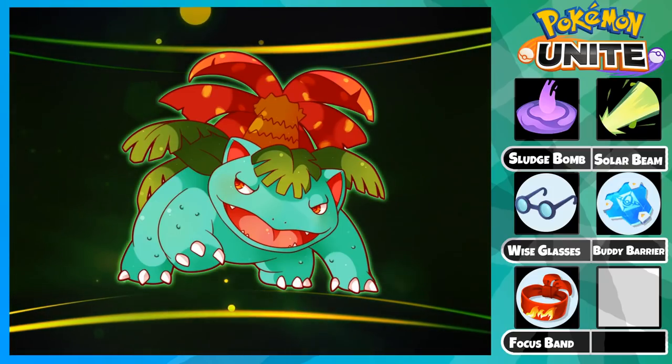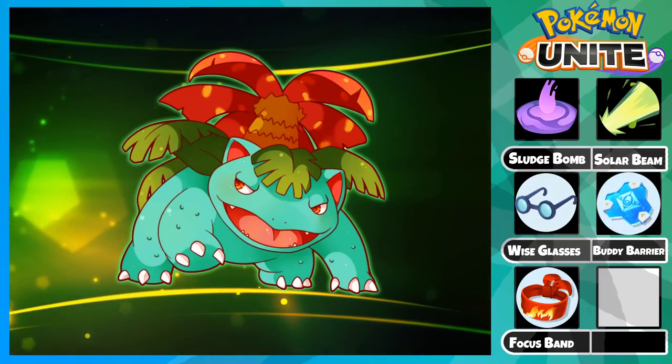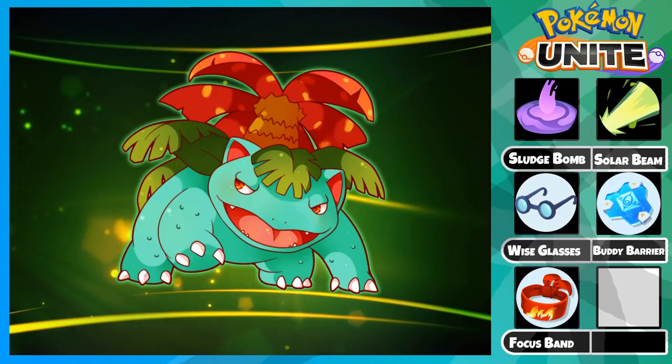His base stats are extremely low even at level 15. The HP regeneration from Focus Band also synergizes very well with the Buddy Barrier, so that's a bonus. Just remember to always position well and survive the longest when playing Venusaur, because as long as you live you can potentially carry every game.